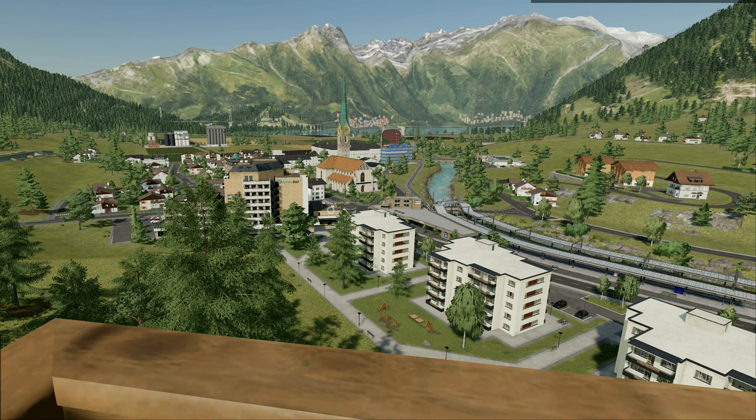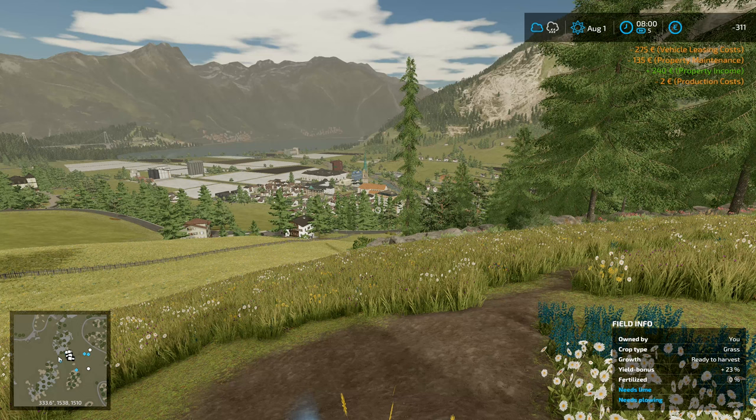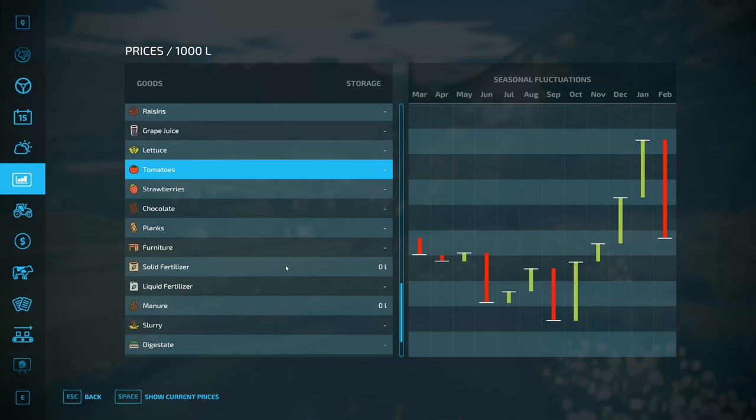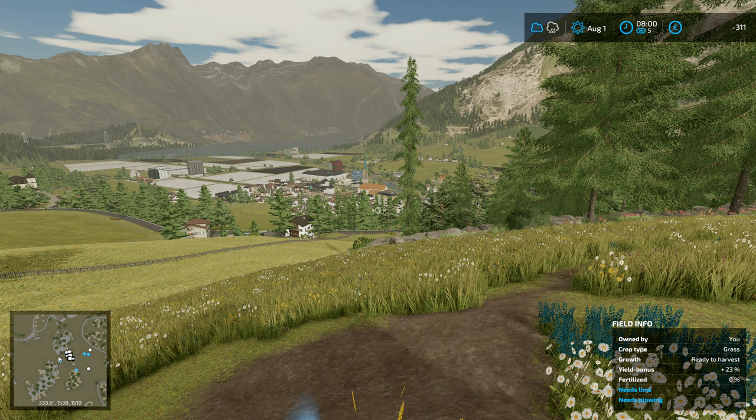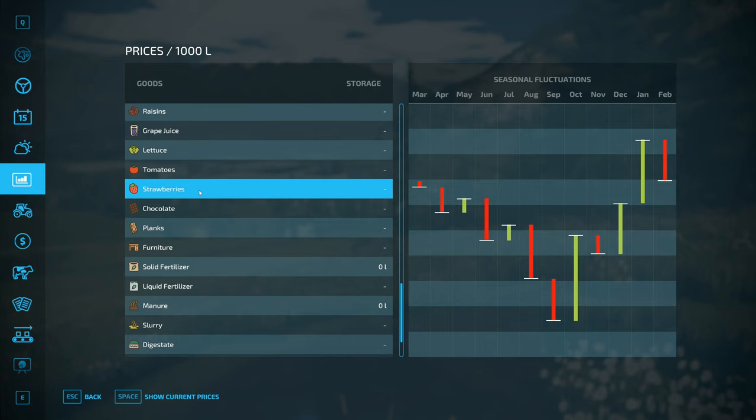Hey folks, it's Frithgar here. How are you doing? Welcome back to Farming Simulator 22. Minus 300. We are on August now. The August price there for tomatoes is starting to come up a bit. We're on 500. Strawberries, the August price is up there.